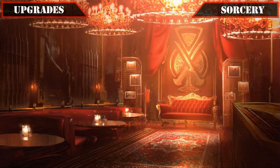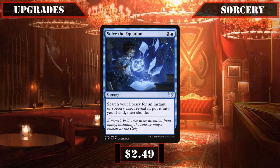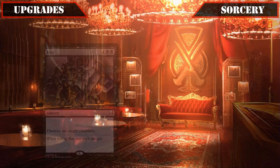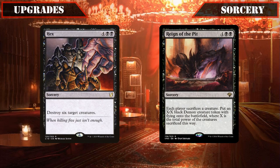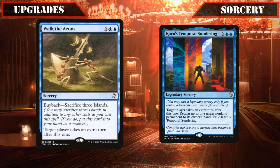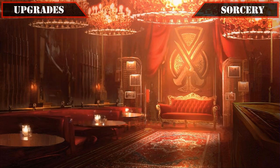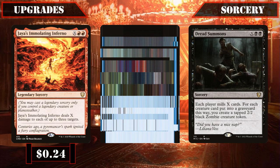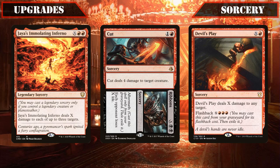Then we'll be adding one more tutor, replacing Sever the Bloodlines' overcosted and slow removal with Solve the Equation, which is limited to tutoring up only instants and sorceries, but that limitation usually not being too restrictive as we'll usually be tutoring up for these spell types anyway. Now switching gears from our tutors to the spells we'll be tutoring for, we'll be replacing Hex and Reign of the Pit — both of whose removal is a bit too overcosted and limited — with Walk the Aeons and Karn's Temporal Sundering, both of which enable us to take an extra turn and, if copied, often let us win games off the back of them, especially the former since it doesn't exile itself when used, making it easily recurrable from our graveyard afterwards. The overcosted token creators Call the Skybreaker, Tolarian Invocation, and Dread Summons will also be swapped out, being replaced with Jaya's Immolating Inferno, Cut to Ribbons, and Devil's Play — all of which are damaging and life-loss X spells we can easily pump with mana from our treasure generation and copy — making them all potent finishers to deal massive damage to multiple or single opponents and often eliminating them out of nowhere.